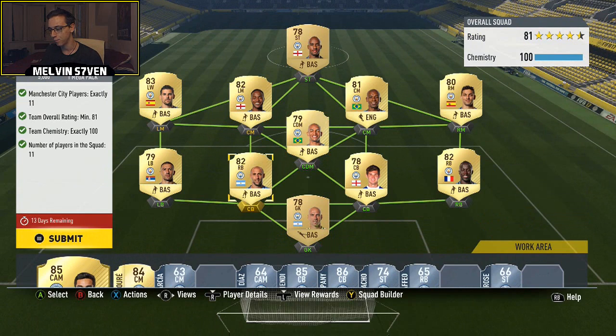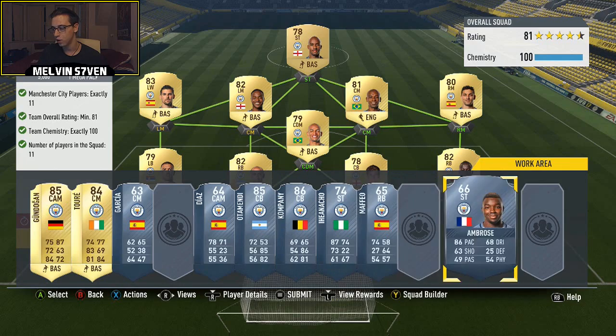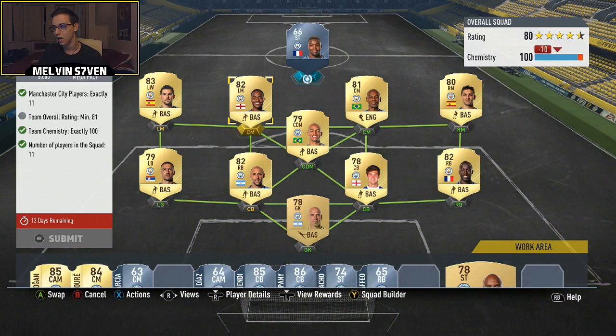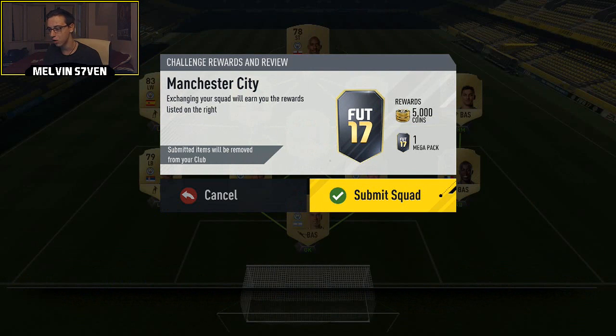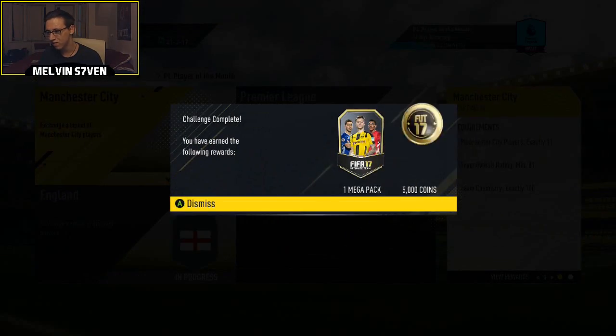This team probably cost me about 100k. I've put Delph up top with a few position modifiers because if you put Ambrose in there it drops to 80, and you need an 81, so I had to do that. I've put Sterling in center mid — obviously some of the cheaper options — but Man City players are going for a premium purely because of this SBC.